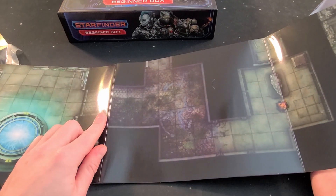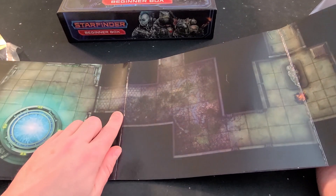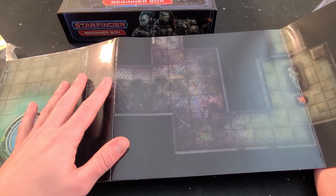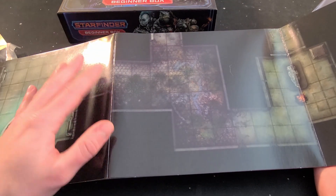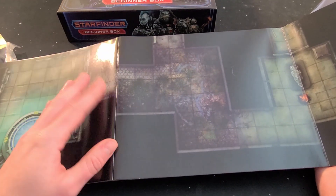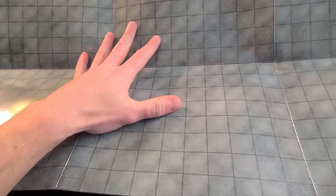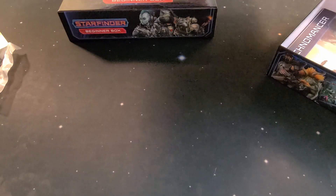In the box there's a book that has a tutorial mission, so you can play through that and have a good time. It'll show you what to do in different aspects — I think there's difficult terrain, line of sight, movement, all that good stuff. The back here is just an open grid, which I really like — you could probably make your own scenario on it.